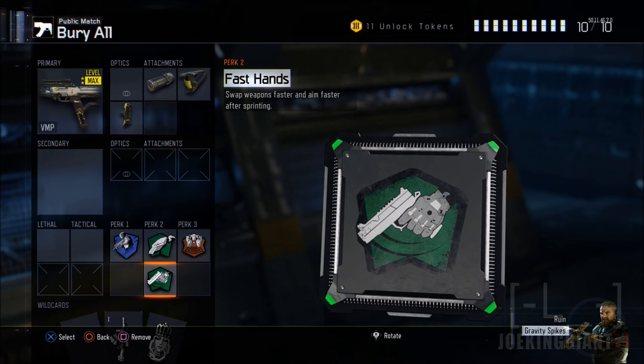Moving on to the perks: the most important one is Fast Hands. This is a 50/50 between Fast Hands and Quick Draw. Quick Draw lets you aim quicker, while Fast Hands lets you aim super quick AND swap weapons faster. Since I don't always have a backup gun, I pick one up from the battlefield, and Fast Hands lets me switch quickly and then drop back to my VMP. That's why I prefer Fast Hands — it gives more than one ability. It's up to you, but I prefer Fast Hands.